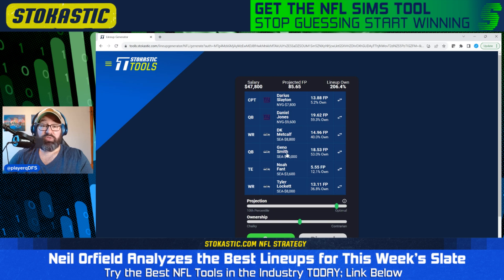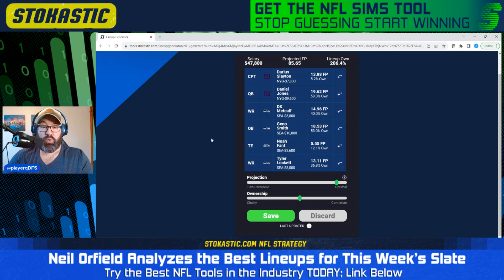We also have Geno Smith in here paired with three of his pass catchers — DK Metcalf, Noah Fant, and Tyler Lockett. This makes a lot of sense if you're expecting Daniel Jones' targets to be concentrated to Darius Slayton. Maybe Slayton puts up 100 yards and a touchdown — he's going to outscore Daniel Jones in that case. From a uniqueness standpoint, we have a 5% owned Darius Slayton in the captain spot. Really like that. Just 12% ownership going to Noah Fant. The lineup is otherwise chalky, but leaving $2,200 on the table, I would not expect this lineup to be duplicated a ton. I like this lineup quite a bit.